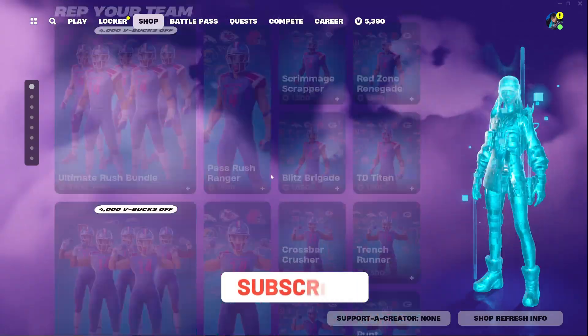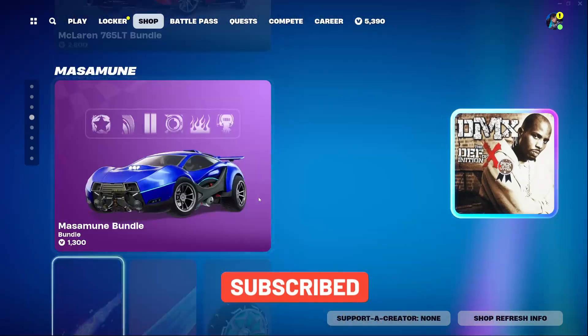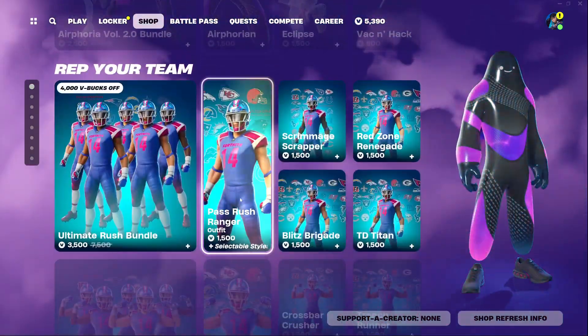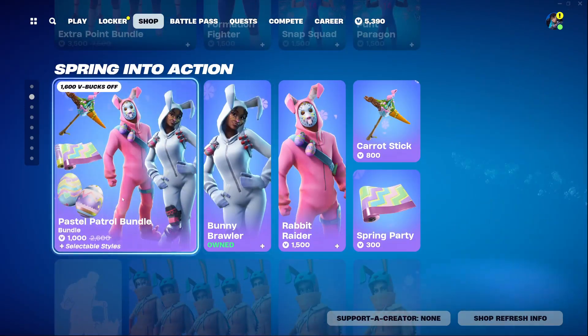Hey guys, welcome back to the Young Chaos game video. Today's March 27, 2024 and we'll be checking the item shop out for today. Yesterday we got an absolutely massive item shop — we had so many new items, so many new skins, Fortnite Festival got some new instruments for cheaper prices, and so much more.